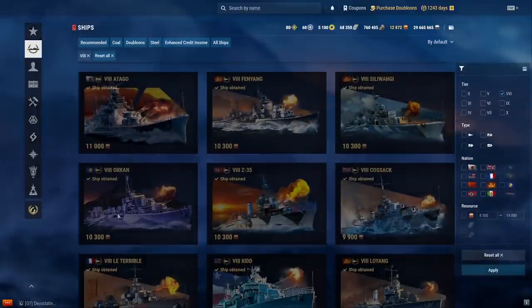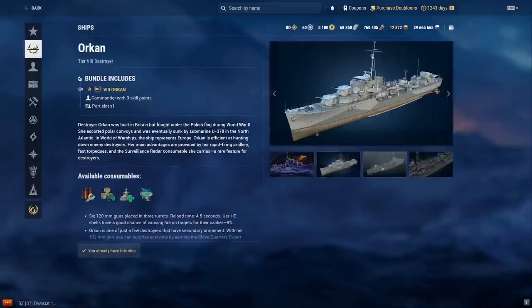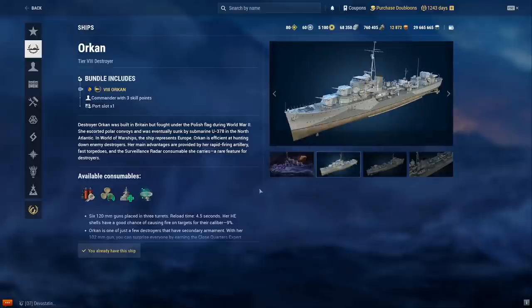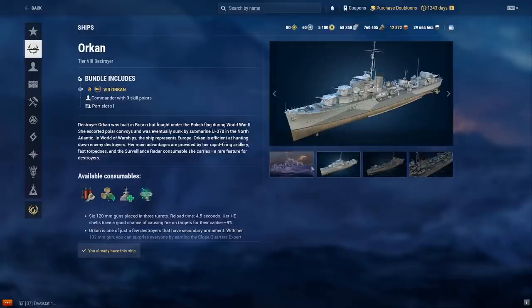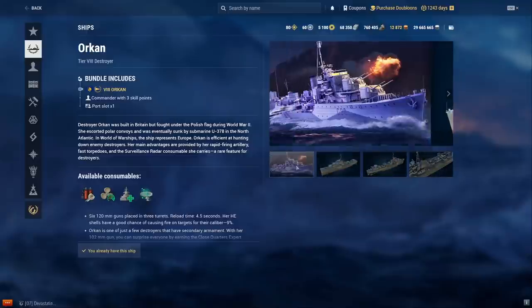Ochakov — this gets a normal speed boost, a heal, and radar but no smoke. In carrier games you get dumpstered. In normal games you also struggle. It has only one torpedo rack. Some people might find use in it but I wouldn't recommend it.